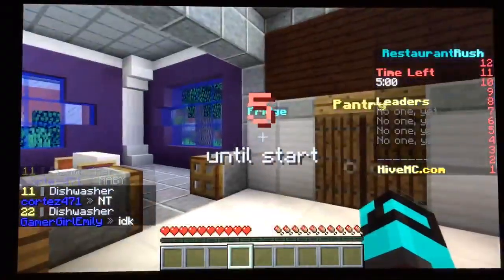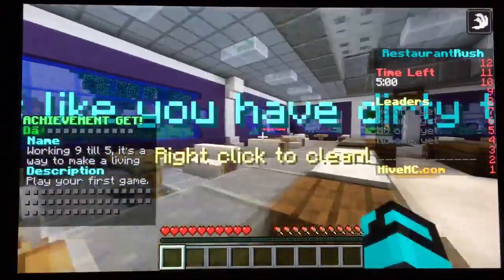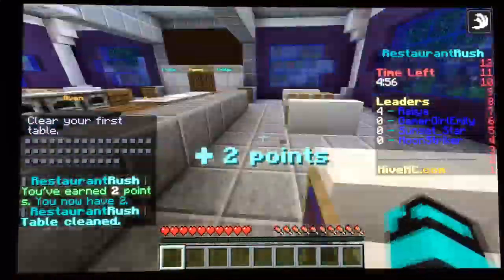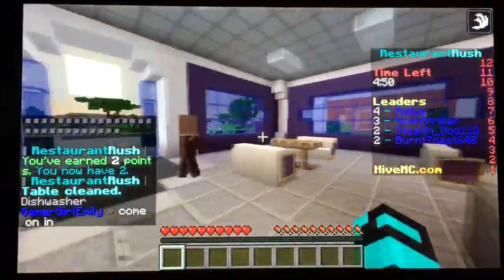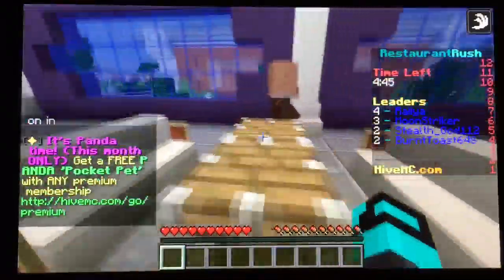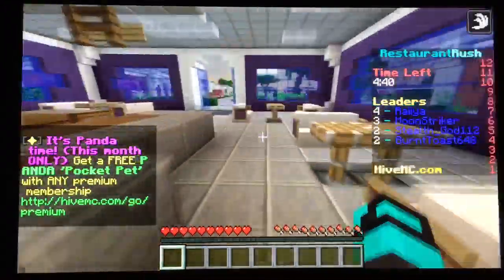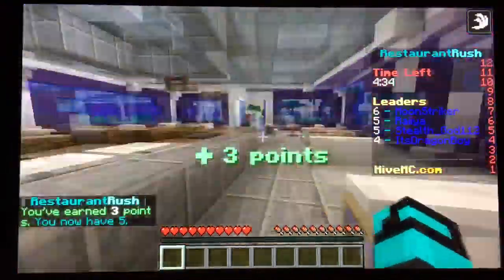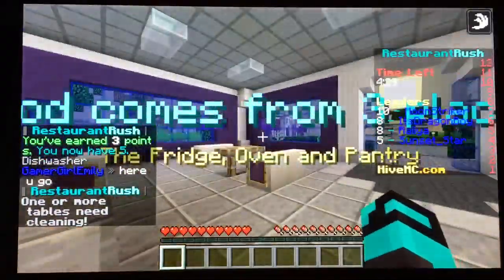Here's our oven, here's our pantry, and there are our fridges. We'll wait until some villagers enter. Dirty table — we gotta clean that. Someone's coming in — hello sir, welcome to my shop! You want cooked chicken? Fast, fast, fast — cooked chicken. Boom, there you go, some cooked chicken for you!